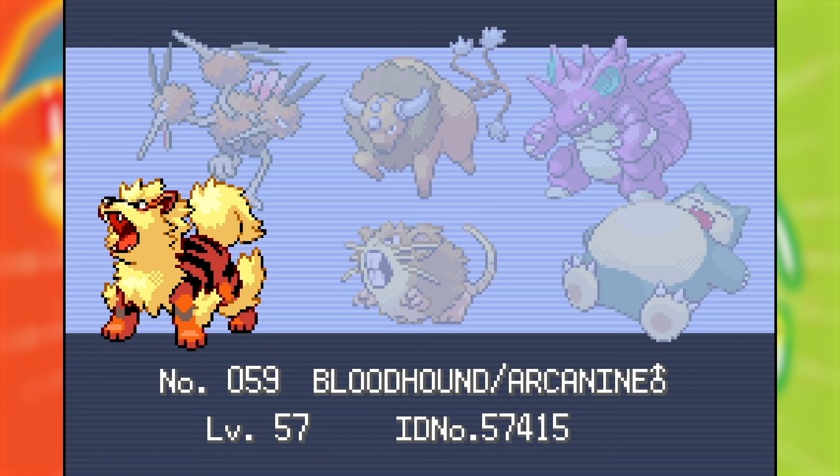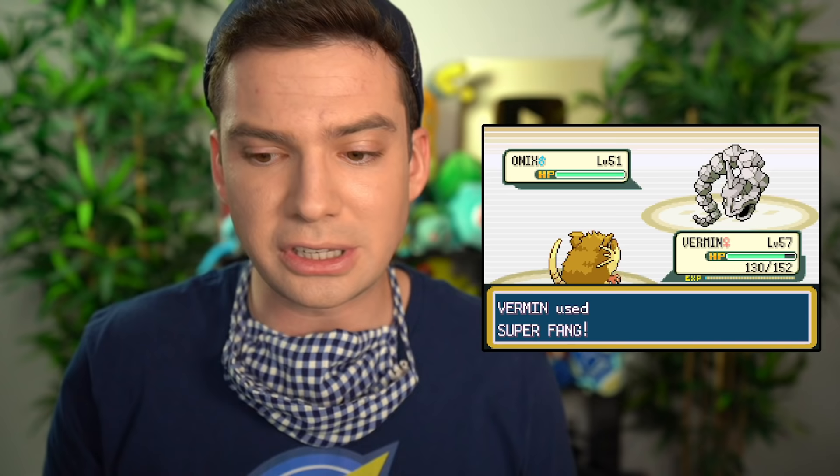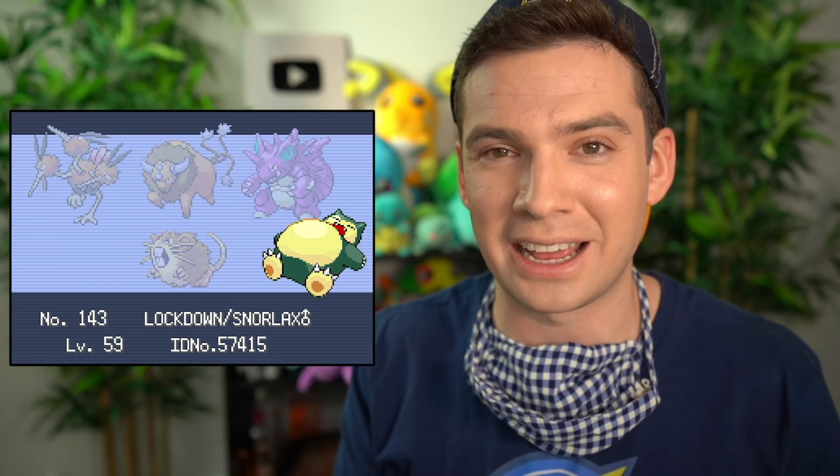Closing thoughts: this playthrough wasn't actually that bad. Battling Rock types and Steel types was annoying, but it gave me a chance to figure out how to beat them almost like a puzzle — odor sleuthing the Ghost types, intimidating and Super Fanging the Rock types, and using Static and Poison Point to my advantage. It was fun to figure those things out. Lockdown the Snorlax was absolutely the MVP. I'm so happy I noticed and remembered it can learn Belly Drum, because that made decimating the League really fun.